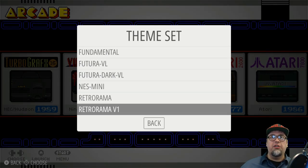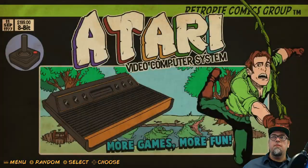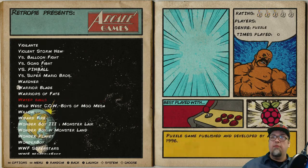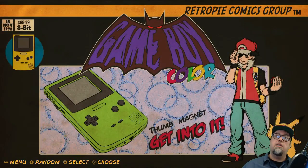The last theme is Retro Rama, which is still a work in progress but already a pretty cool theme. It also has no video snaps yet, and not all systems are supported, but it's being actively worked on by the creator — Phil's Doodles. It's pretty sick in my opinion, and at some point once it's done, this will probably be my favorite theme.